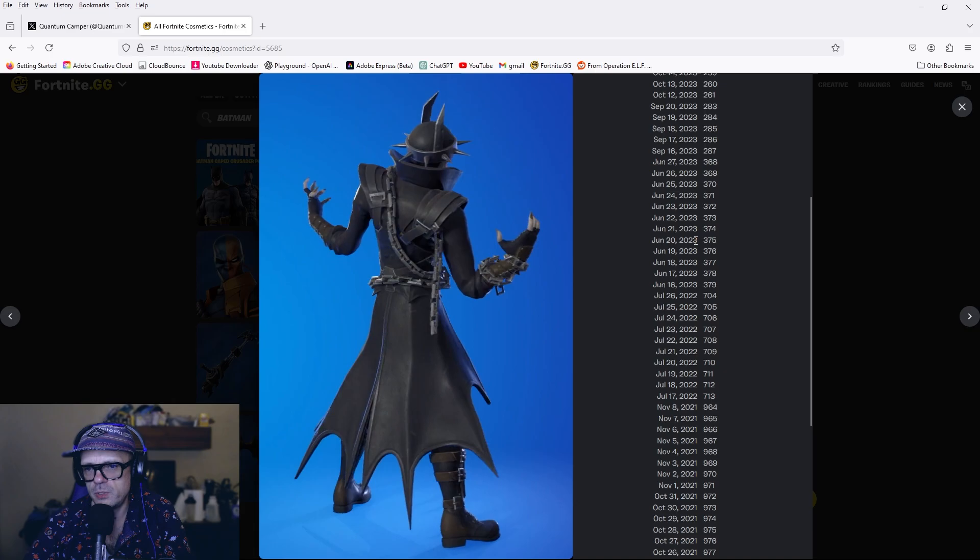I'll show you the variant of the skin in a second. Watch this — I robbed this guy, he was fighting the tiger. He's nasty at me. And then watch this — I get toxic again, but then karma comes at me. I deserve that, 100%. So there it is close up, in-game. It does look cool, I just think it's too small. Look how clean those wings are. What do you think? It does look cool, I just think it's too small.